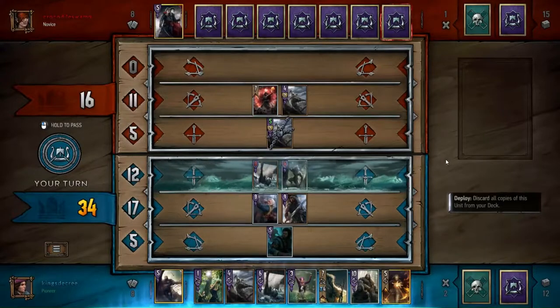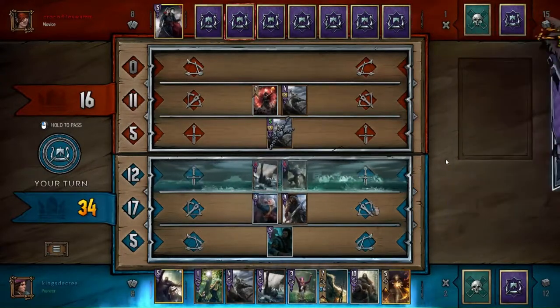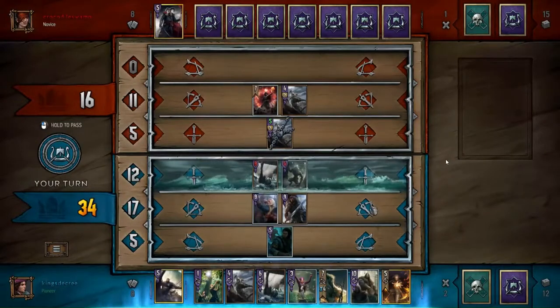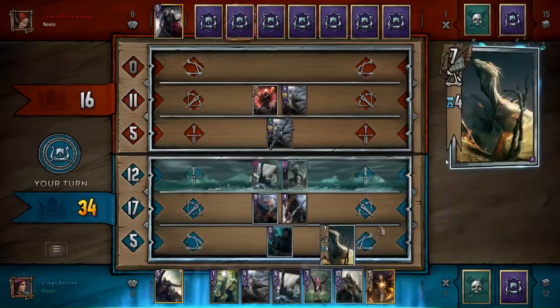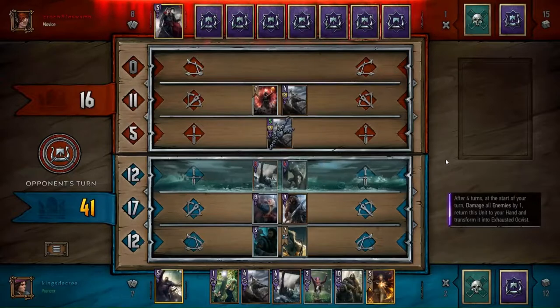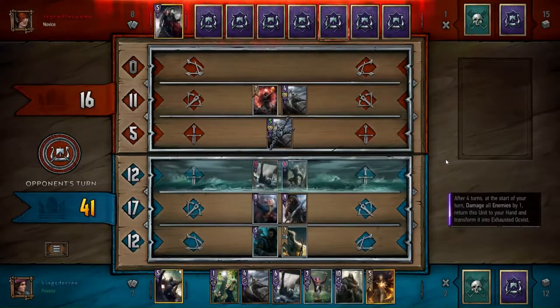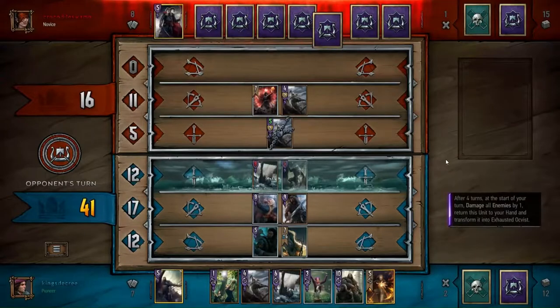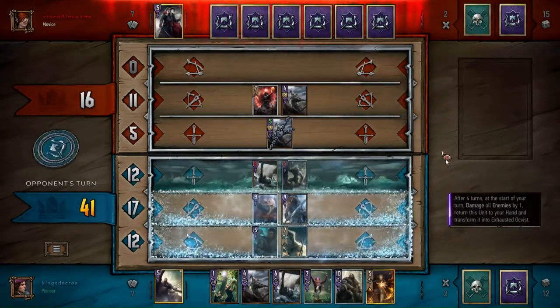He plays a second Axeman — he probably should have played on the melee row. I think the person I was going up against isn't entirely aware that Axemen only work on the opposing row now, which is a really interesting change. I'm surprised they kept the Axeman at four strength with the one-two armor. I feel like that could use a slight buff, but maybe weather is just too powerful these days.